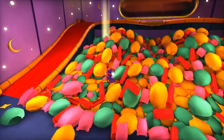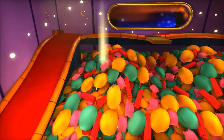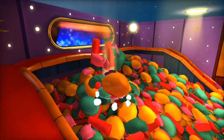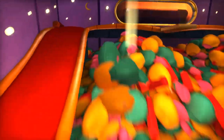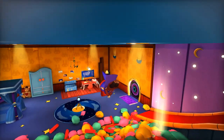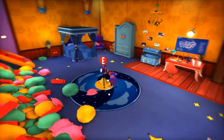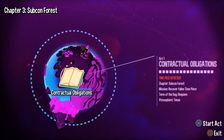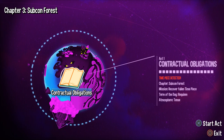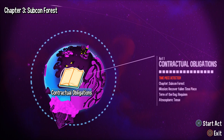Wait, what is in here? There's a glowing light here — you're going to tell me there's nothing there? That is peculiar. What is that glowing light? I can't dive deeper than what I already am. Maybe there's a way to get rid of the pillows? There is something down there. I must have a hat at some point that lets me dive underwater or something. Either way, we've got contractual obligations in Chapter 3 Subcon Forest. Mission: Recover the Fallen Time Piece. Term of the Day: Requiem. Atmosphere: Tense.